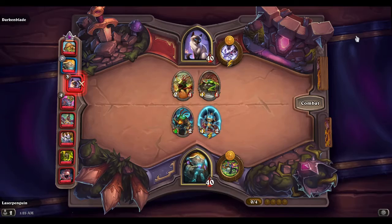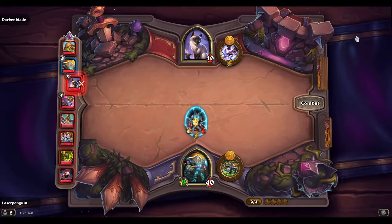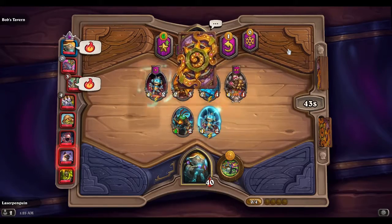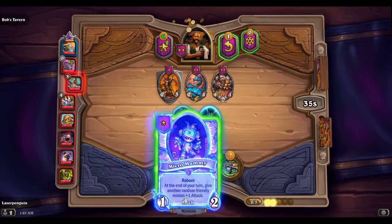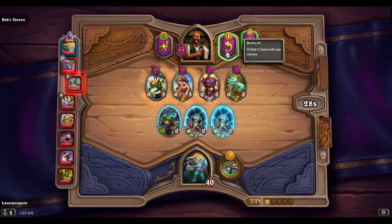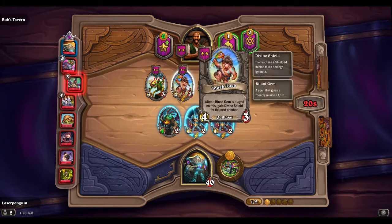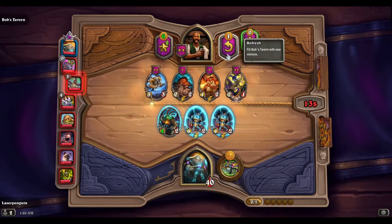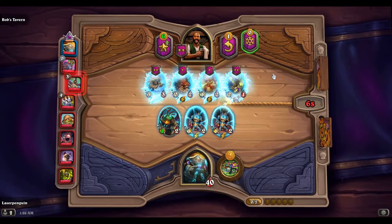Let's see what we're going up against — a bunch of Murlocs. If we hit the 2/1, that's still going to be a win for us. I think we're actually going to grab the other Micro Mummy. A dragon would have been cool to have, but there are some decent ones there. Technically that's a Quilboar.